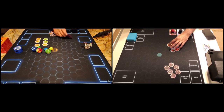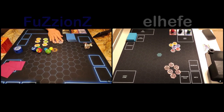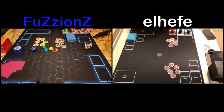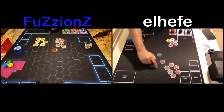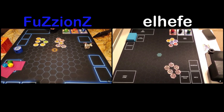We're not going to be using nanos — I don't have any, so let's leave them on the side. Here are your cores and here are my cores. We'll flip to see who places first. Heads or tails? Heads — you win. So I'm going to place first, so you can have priority. Sounds good.